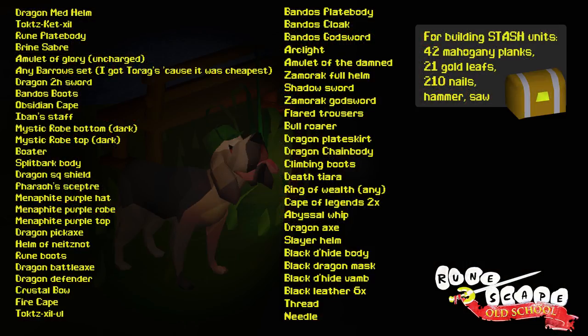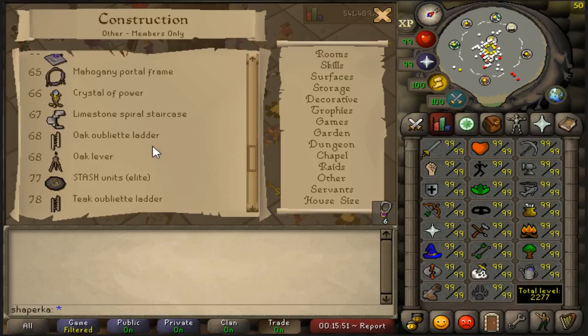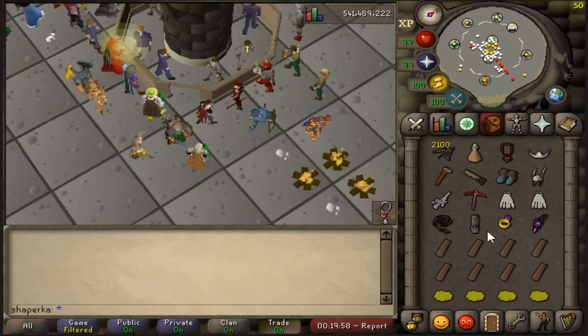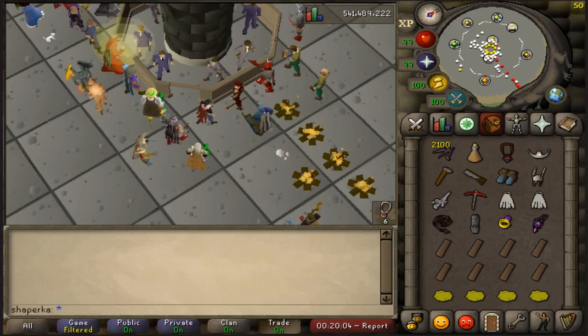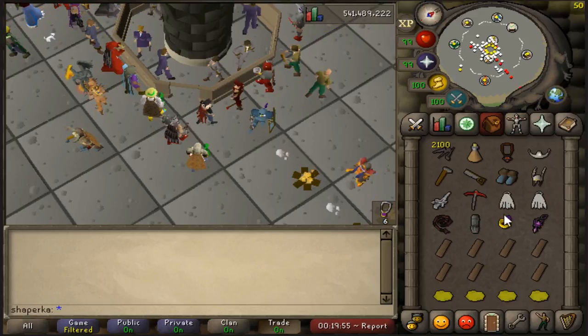Click that and also it's on the screen right now. All the skill requirements for these hidey holes are going to be in the description as well. You are going to need 88 Construction to build STASH units for master clues. For this first set of hidey holes you will be needing eight mahogany planks and four gold leaves. Don't forget your saw, hammer, and nails, and preferably a stamina potion for each run.